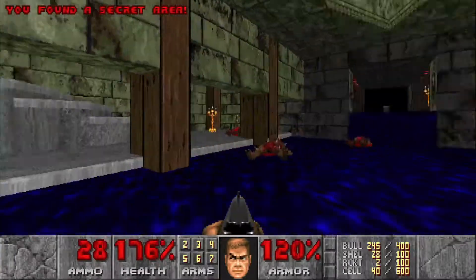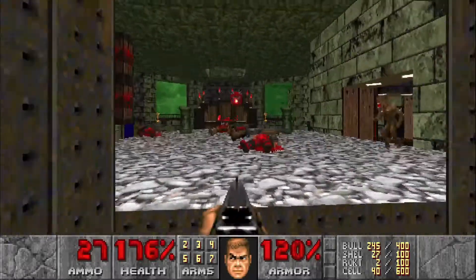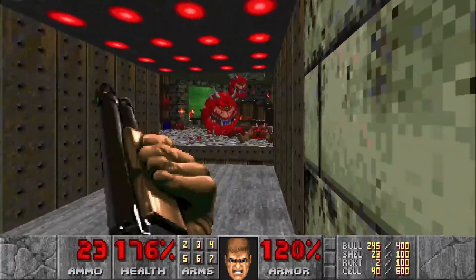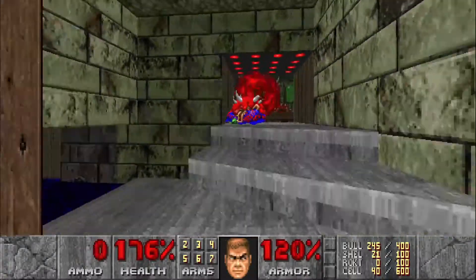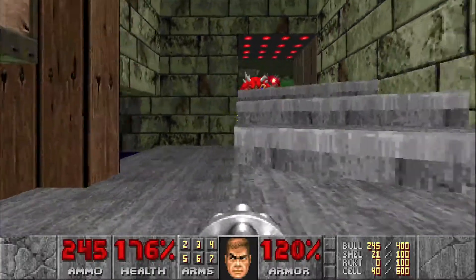Then we'll run back over here where we can safely take out the imps and cacodemons right there. Watch out for lost souls as well — let's use some chaingun ammo.